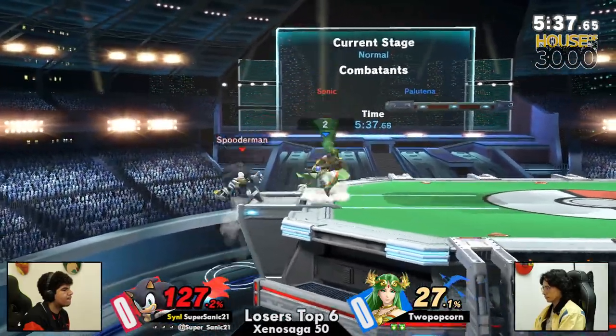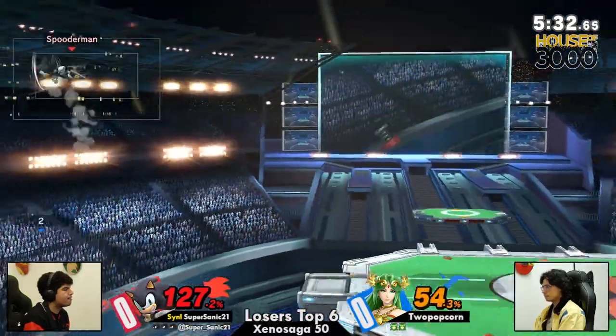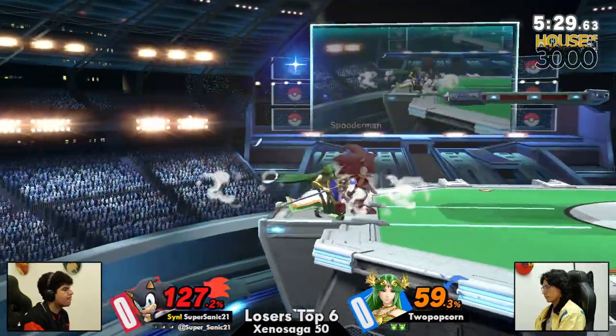Like, Palutena's fast. Sonic's faster. Palutena has good stuffing options. Sonic's Spin Attacks don't get stuffed by them very well, as we saw there.